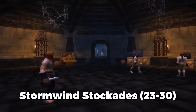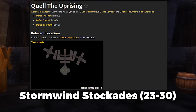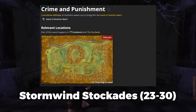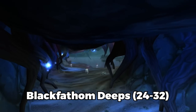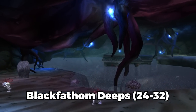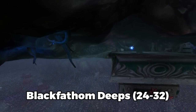You can do Stockades around level 23 to 30. You have to be level 22 to unlock all of the quests, and this is Alliance only. You've got Quell the Uprising, What Comes Around, The Fury Runs Deep, The Color of Blood, Crime and Punishment, and then the chain that involves the Unsent Letter. You can also do Blackfathom Deeps if you want to change the scenery around level 24 to 32. You need to be level 20 to unlock all the Alliance quests and level 21 for the Horde quests.